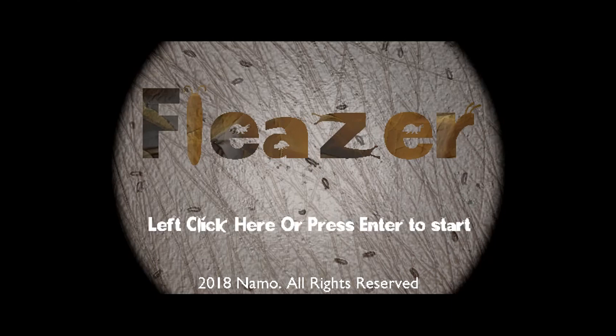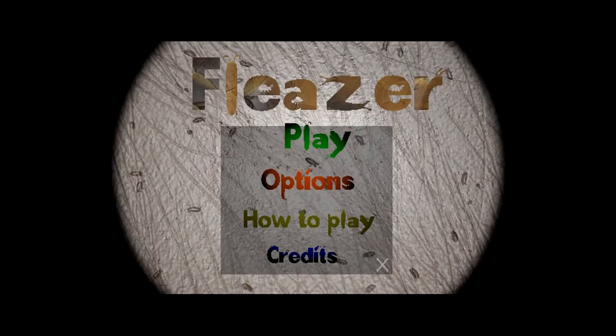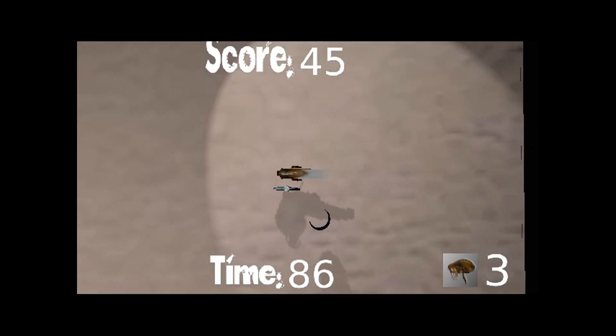Now for the gameplay. Fleezer doesn't have any option for difficulty when you start — it is what it is whether you like it or not. You play as a flea, locate a big red target spot to feed on to progress to the next stage, and continue until you lose all three lives. What I failed to mention is that each stage you progress, all character movement speeds seem to get considerably faster. Points are generated through simply playing the game normally, and after about four stages enemies start to get incredibly fast and one-shot you with ease.